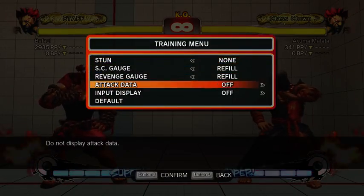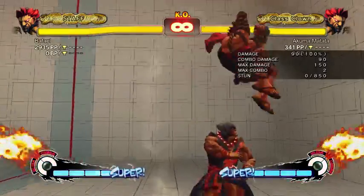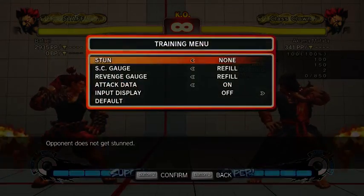I'm turning on attack data to check damage. Far fierce does 90. Close fierce and crouch fierce both do 100. So far fierce is actually weaker than close fierce.